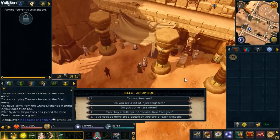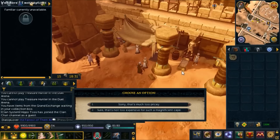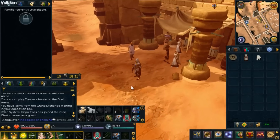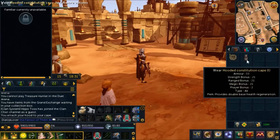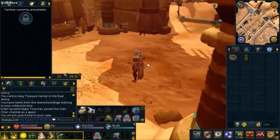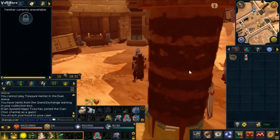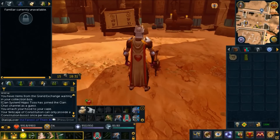I heard this lady sells a pretty cool cape. Let's buy it — 99,000 coins, sure why not. With the range cape I learned you can just click the hood and combine it onto the cape, so you can wear the cape with the little hood on the back. And wow — the constitution cape gives a boost to my life points by like 19, that's overpowered.